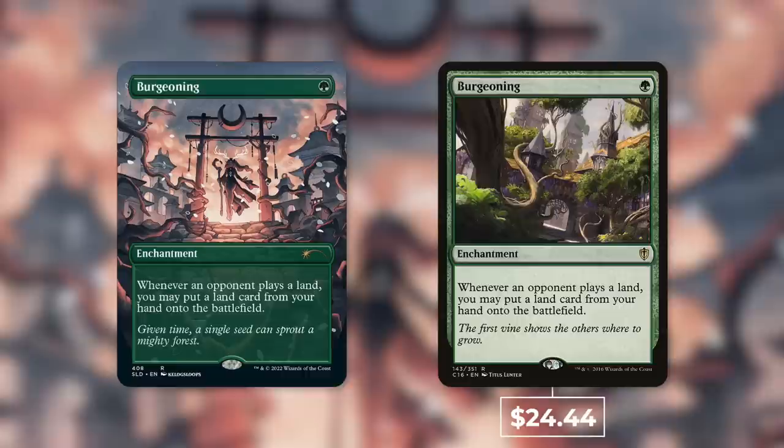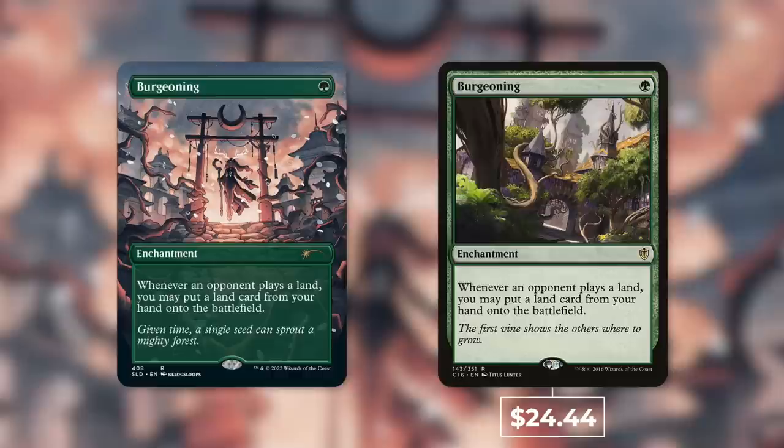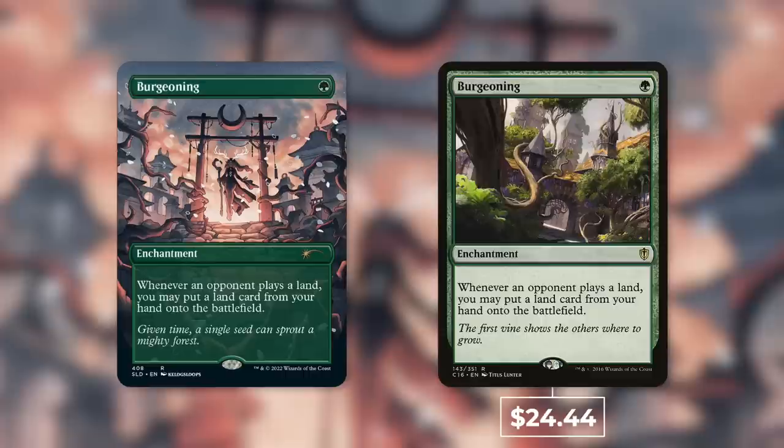Moving on, one that is adding a ton of value is Burgeoning — again some amazing art. The regular version is currently the lowest priced at $24.44. So nearly the cost of the entire Secret Lair just in that one card, which kind of makes up for Retreat to Coral Helm having basically no value added.